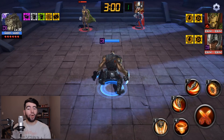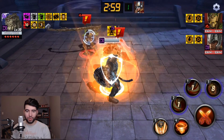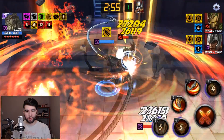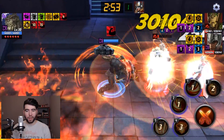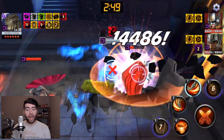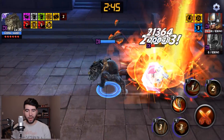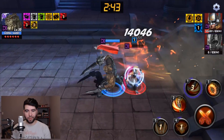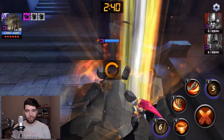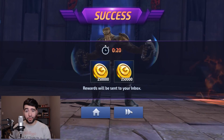Moving on to Stage 21, and we arrive at the first member of the Black Order that we want to intentionally use. We didn't actually want to use Corvus when we did, because it was a much lower level than I wanted, but we have Cull Obsidian here, and he just smashes stages. Lots of AoE, lots of hits, and I really like playing with him. It's got a bit of a Dragon Ball Z feel, and that third skill just dunks enemies — he just erases the Asgardians plus Groot.